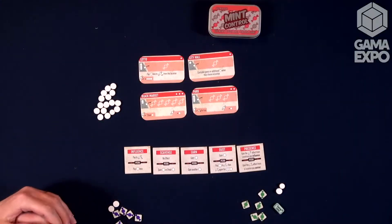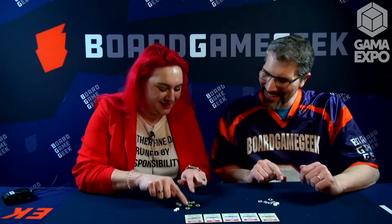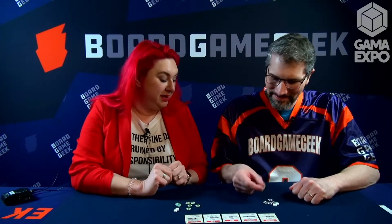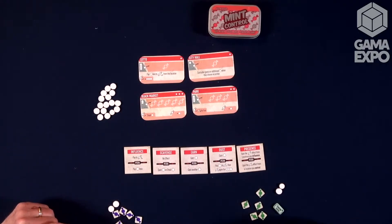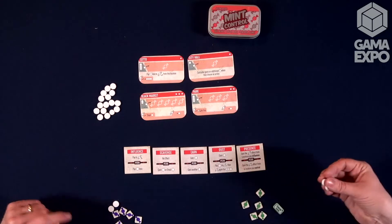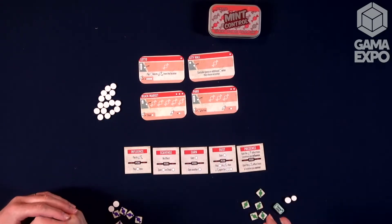What you're trying to do in Mint Control is — everybody's realized in Mintopia that there's money to be made. They want their wrap on every single mint. So what you're ending up doing is taking these colored mints, because my green company wants to own all of the mints. What I'm trying to do is use my mints as currency to purchase my influence.